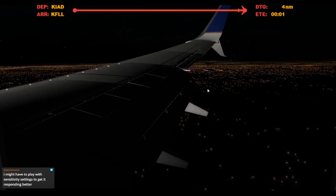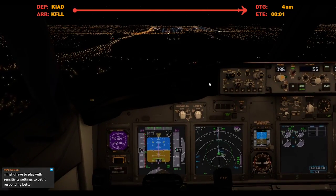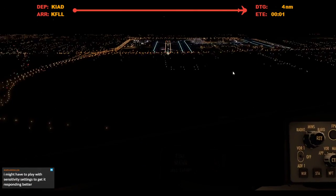Delta 2, 2999, contact ramp control. Contact, ramp control. Alright, speed brake armed, auto-brakes 2, flaps 30, green light, gear down 3-0. Landing lights are on. Cabin is notified. Good to go.